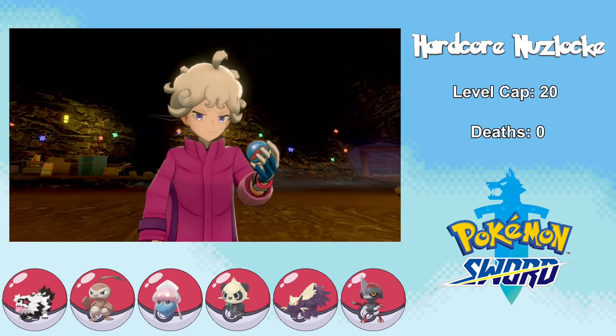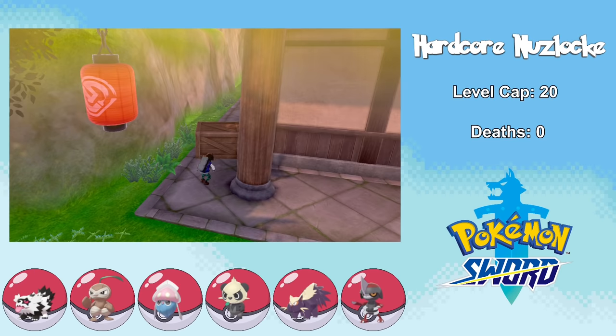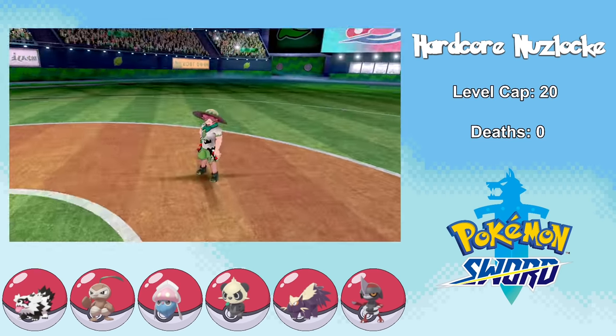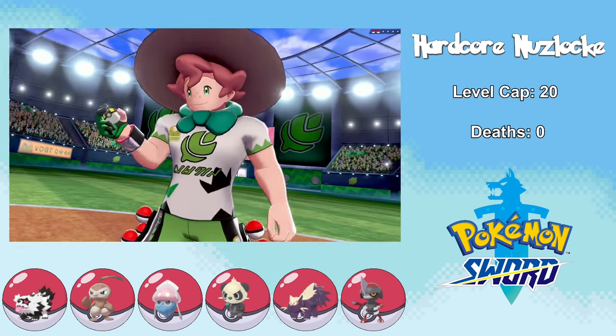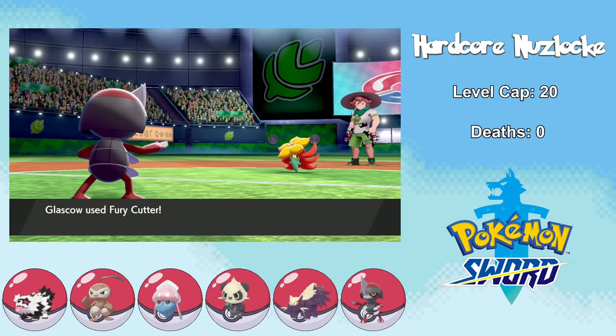Right before taking on the first gym, we run into the annoying trainer Bede, and his Psychic types go down just the way you'd expect them to — maybe he should have used Fairy types instead. I also pick up the Expert Belt outside the Fighting Dojo. For the gym challenge I decide to lead with Glasgow, and I have one simple strategy: Expert Belt Fury Cutter. Fury Cutter's a Bug-type move that powers up every time you use it consecutively — the catch is that its accuracy is kind of iffy.